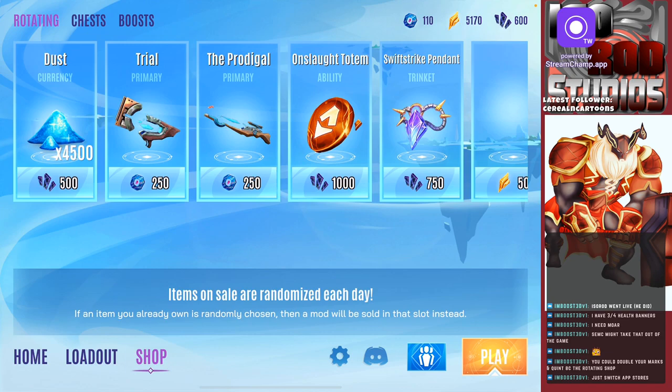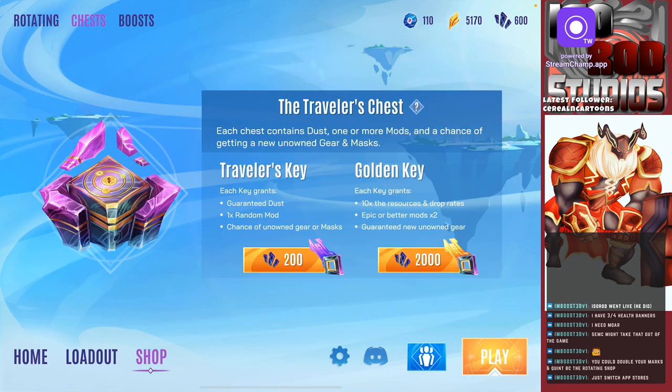With an extra two bucks I can get the Swift Strike Pendant, or if something's at 750 that I want I can get it that way. I'm just trying to see what I can get out of it — I would love to use these but I'm just not lucky. Some folks actually got the new mask from the Traveler's Chest, and the chance of unknown gear is super low.